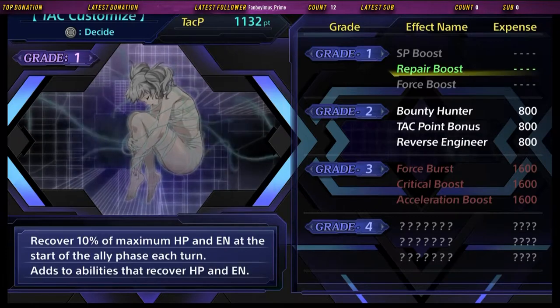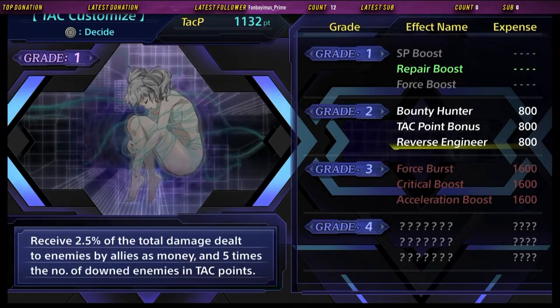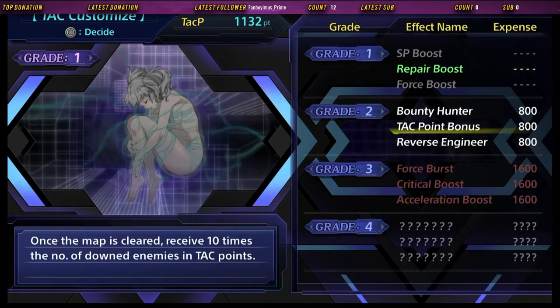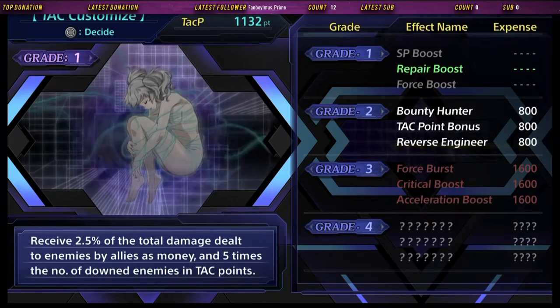We have enough for another level up. We have Bounty Hunter, Tack Point Bonus, and Reverse Engineer. Bounty Hunter gets me more tack points so I can buy more gear, Tack Point Bonus gets me more cash so I can level up my chips more, and Reverse Engineer splits the difference. I'm going to split the difference, I think.